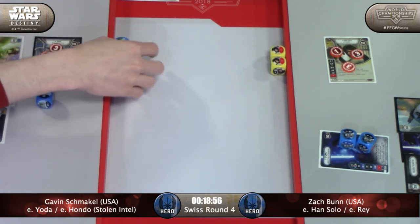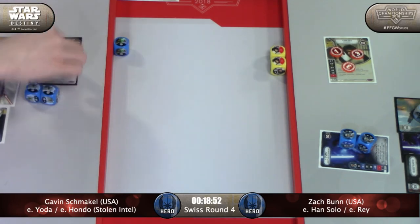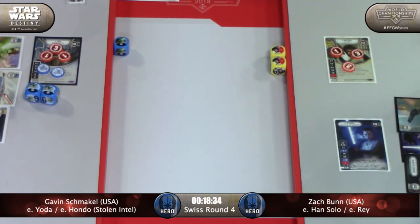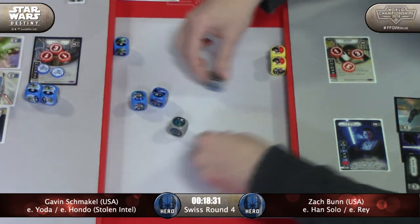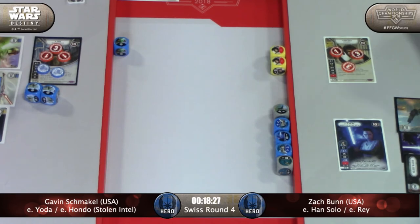As expected, chaining into the remainder of his actions, getting the shields and probably a resource out of that too. Up to three resources. He's going to leave the Force Speed out there so if he needs to play two control cards - maybe a Dive or something - he's got Dive. He's also running Defend, so he's keeping the option to control if needed. Zach just needs a base damage side.